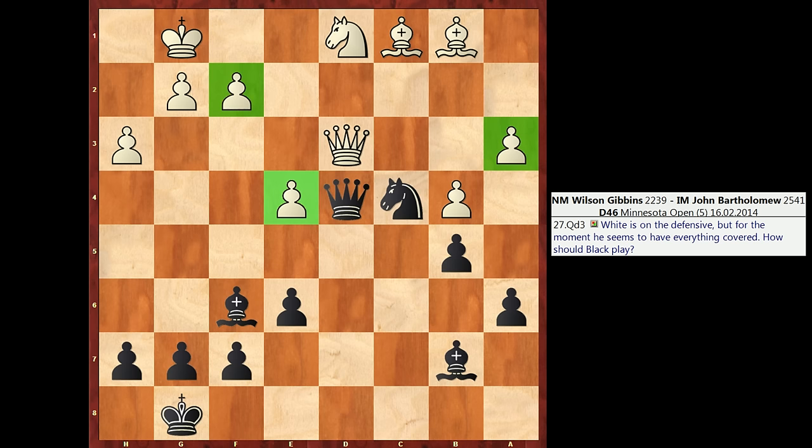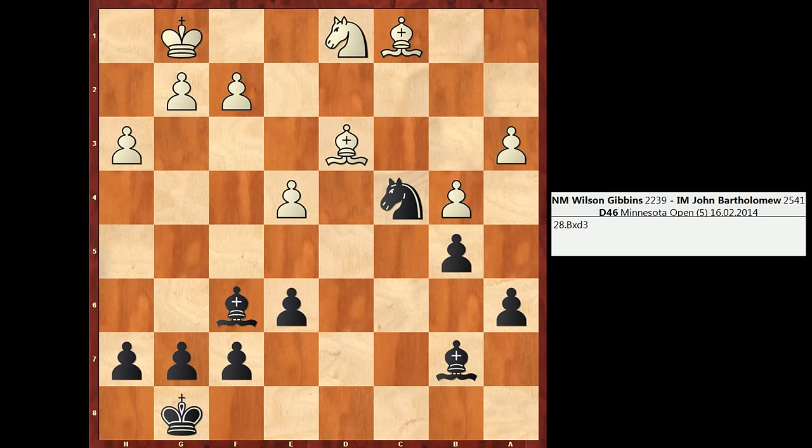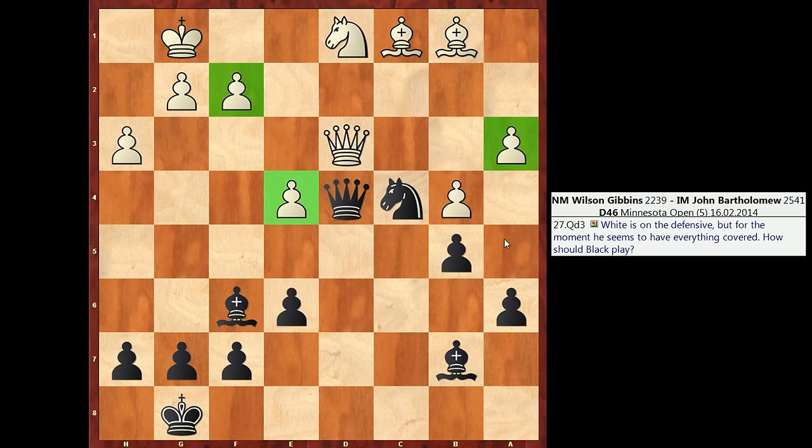At first I looked at the simple Qxd3 in this position — a normal queen trade. After the swap, we might consider ways to continue putting pressure on White, and Nd6 would be a normal move to attack e4. Now we're attacking e4 with the knight and the bishop. Unfortunately, White can play f3, and in doing so they totally stabilize the pawn chain. I'm never going to be able to win that pawn on e4, and the position is roughly equal. So I rejected this line because it was too simple and White had a defense with f3.